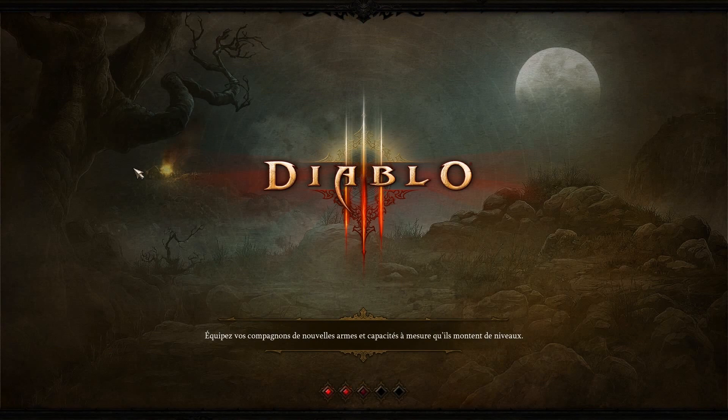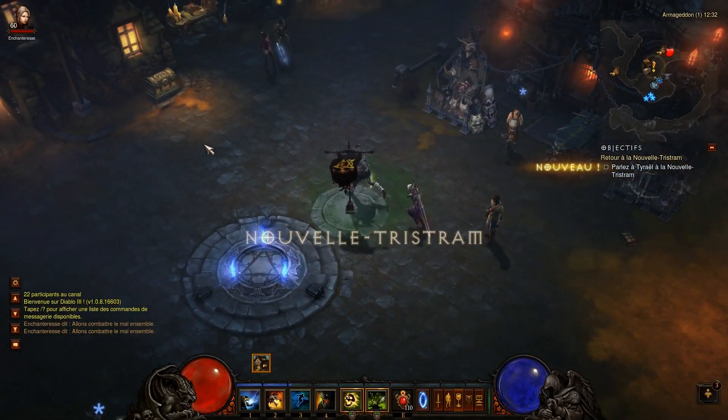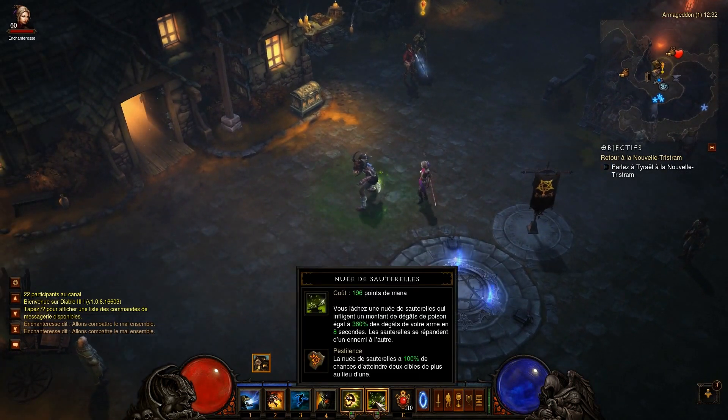Pourquoi PM1 ? Parce que ça va super vite de tuer les mobs avec la sauterelle. Tout est balancé sur ce skill en particulier, concentré sur la nuée de sauterelle qui fait 360% des dégâts de votre arme.